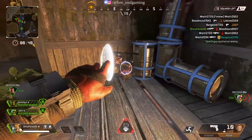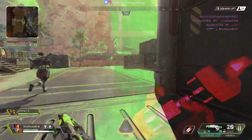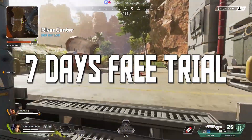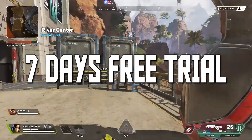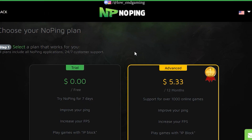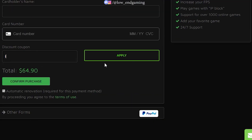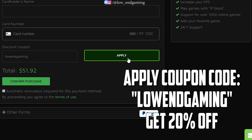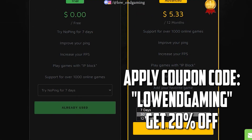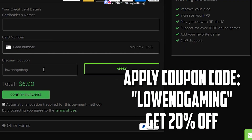You don't get good things for free. After registering for NoPing you will get a 7-day free trial, and trust me, this software genuinely fixes your high ping. There are many plans you can buy at a reasonable price. As my audience, you can apply this coupon code and get 20% off on any plan you select — whether it's a 7-day plan, 30-day, or 12-month plan. Your choice.